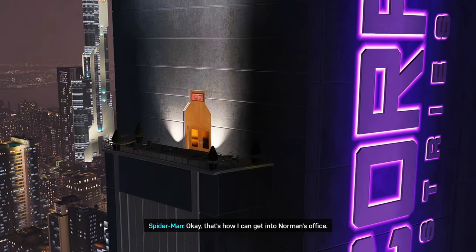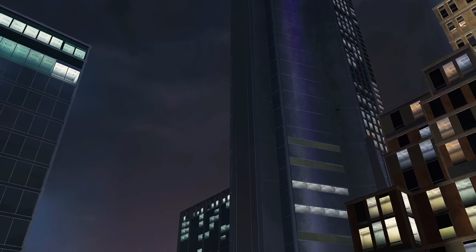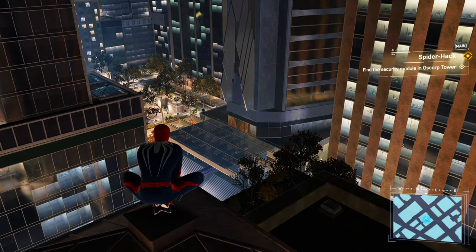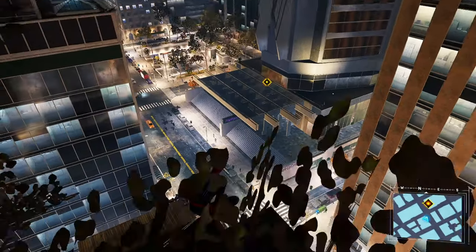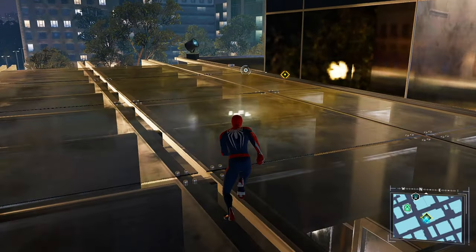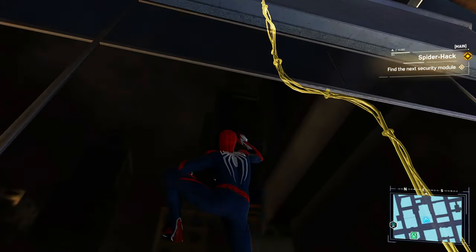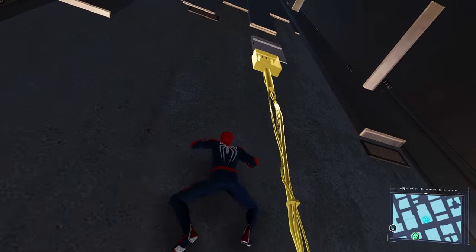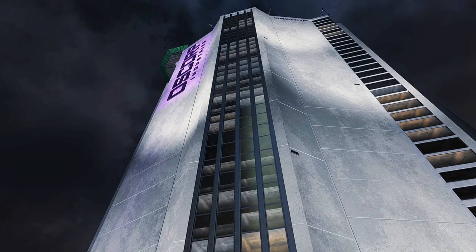Okay, that's how I can get into Norman's office. Can't get in there without shutting down some security systems. But if they see me, they'll put the whole place on lockdown. I should be able to hack into the security network modules from the outside. They're the network cables — just need to follow them to the security module. There we go. A security module. Looks like there's four of these around the building. That should make things easier.